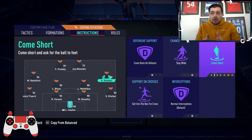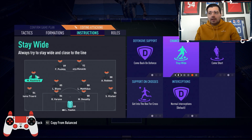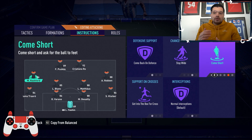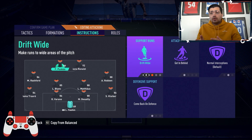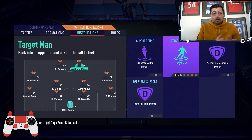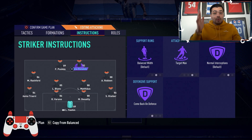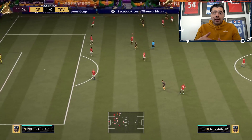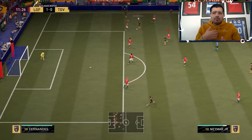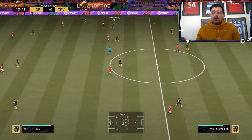On your wingers, use 'get into the box for cross' — this allows them to enter the box and create space in behind on the fullbacks, which works perfectly with the Long Ball instruction. Long Ball allows players with good attacking positioning to get in behind when the time is right. For the strikers: one drifts wide and one gets in behind. Take your fastest striker, and use CR7 as a target man — he can play with the long ball even through the air, heading effectively to another player when you're under pressure.